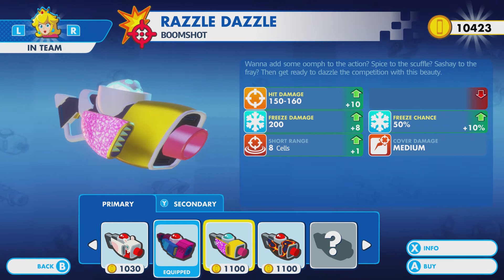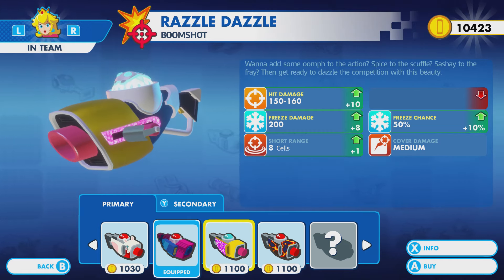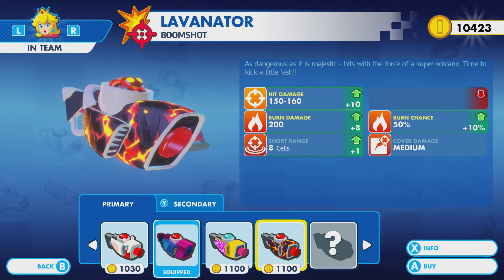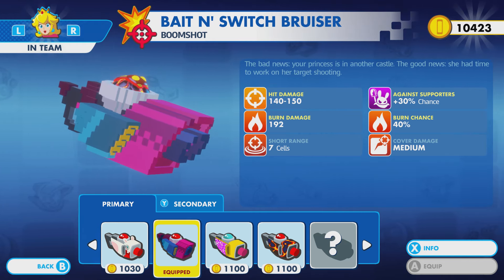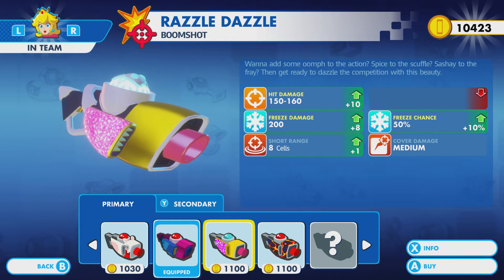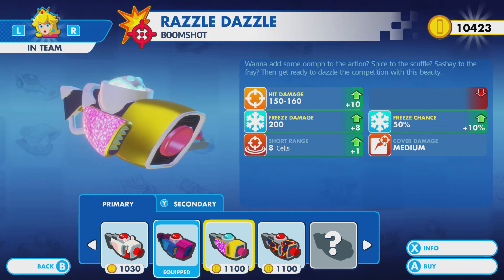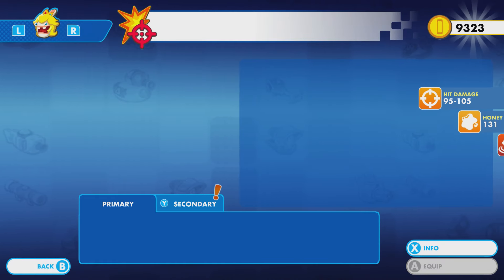Or we get the old razzle dazzle. Oh my god — this is Pixel's favorite weapon! All razzle all the time, baby. So we're losing a higher percent chance against supporters, so that might not be great when we see supporters. But it really just comes down to whether I want to burn or freeze. And as we've seen — freeze? Eh. I think I'd rather just kick a little ash, but it is the razzle dazzle, so we gotta go with it. You just can't have a little razzle all the time — it's gotta be all or nothing.